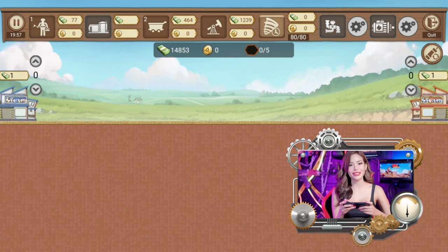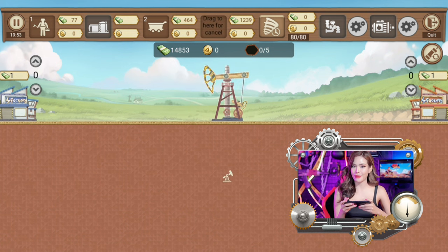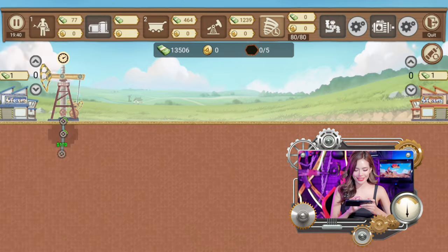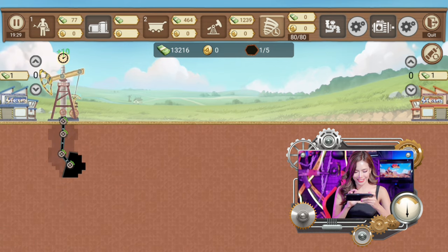It looks like it's a fail, but maybe it's because the oil fields are a little too deep, so we need to upgrade. The first thing I'm going to do is set up our oil well. We're going to hit the drill button — and here we go! We finally found our first oil field. Let's go! Congratulations to us.